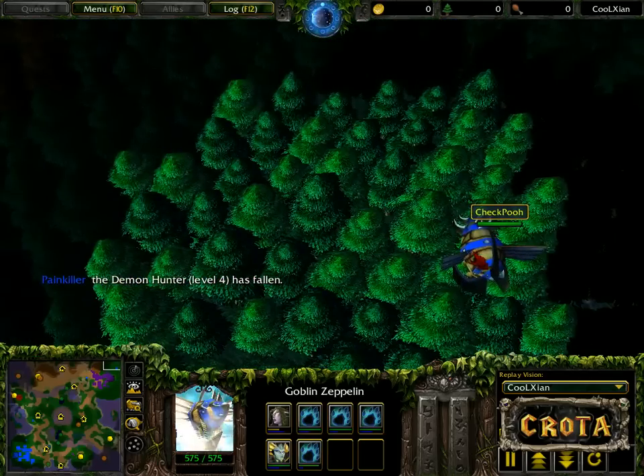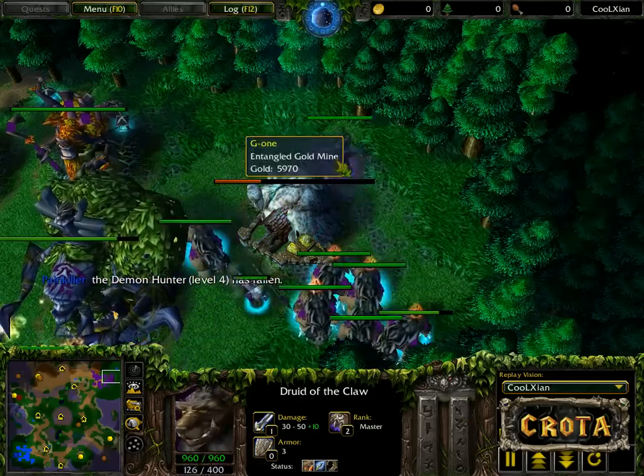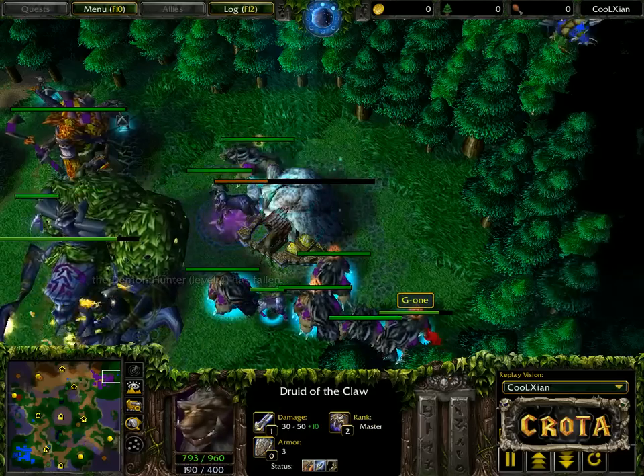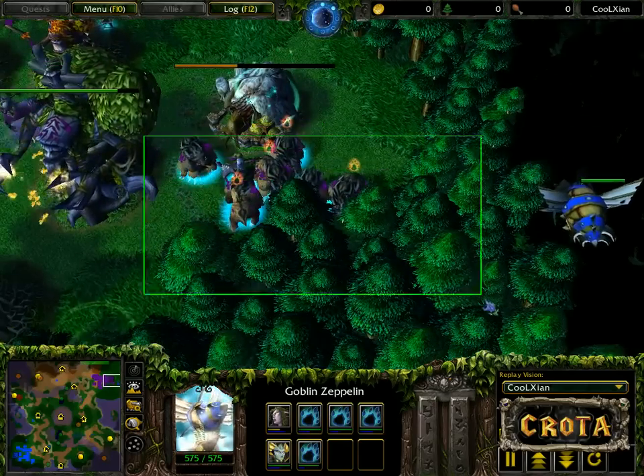There's the roar and there's the surround. Czech is in serious disbelief as he loses his Demon Hunter at level 4. The Keeper of the Grove may try and stick around here — there is a handful of bears nearby ready to go. You can see how important the Brilliance Aura is.